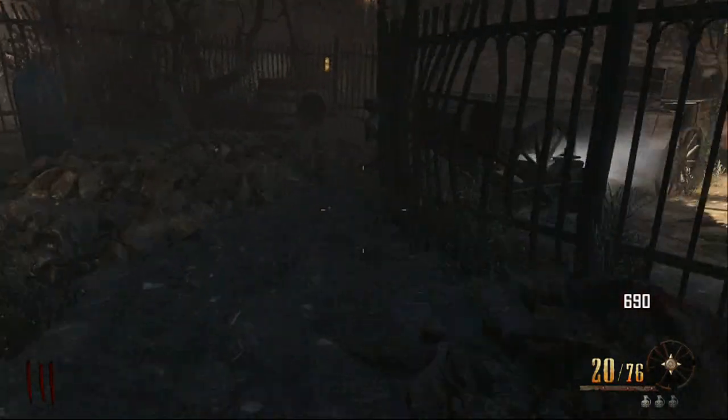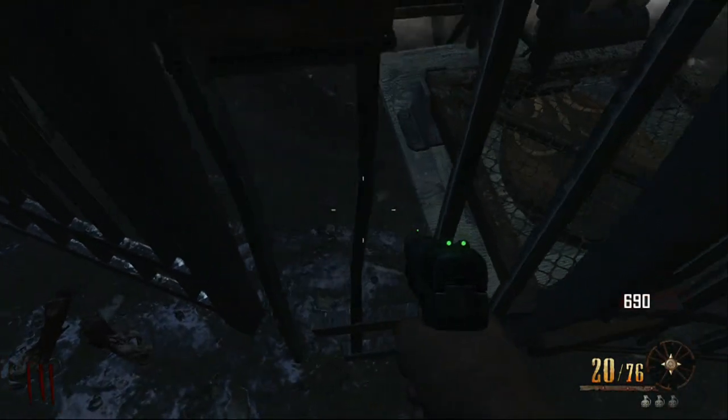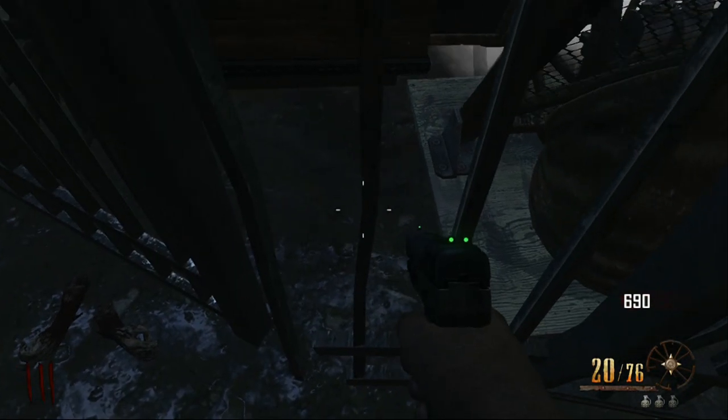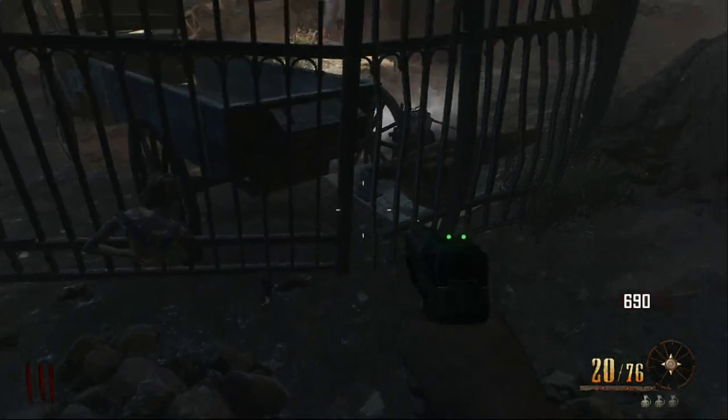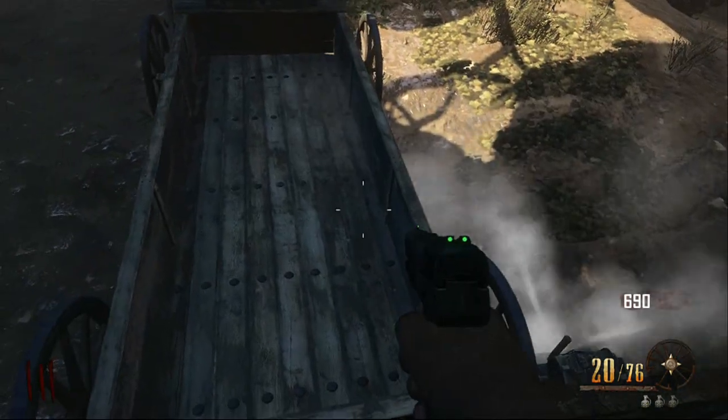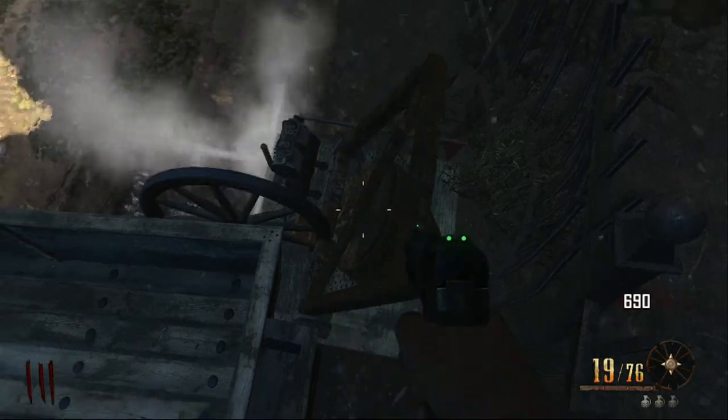Once you've done this, this bit's really tricky — I find it quite hard. Once it goes all the way down you just slowly go from left to right and try to flick yourself up. I missed it there but on the second attempt I do get it. To be fair this glitch is one of the hardest ones I've done in this game, so you should really just be patient with it — and there we go, you get flicked up like that.